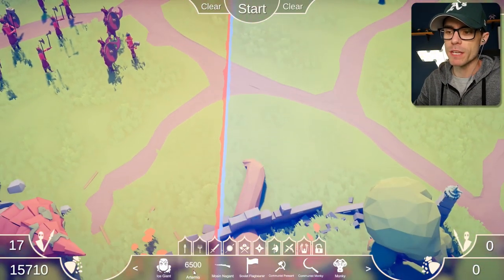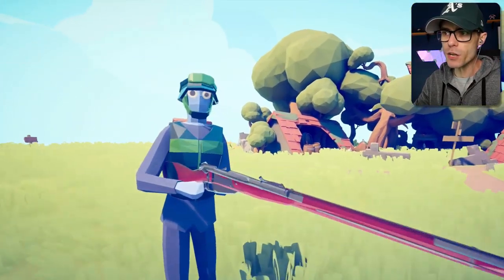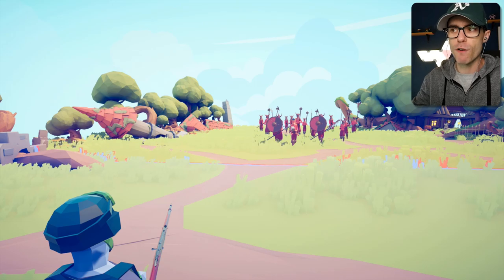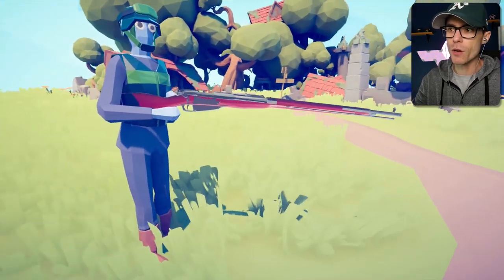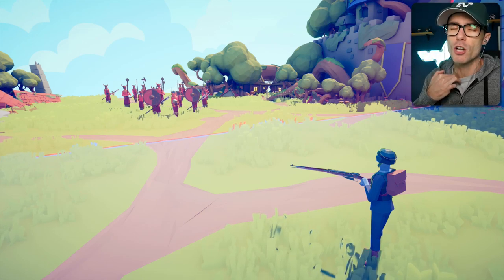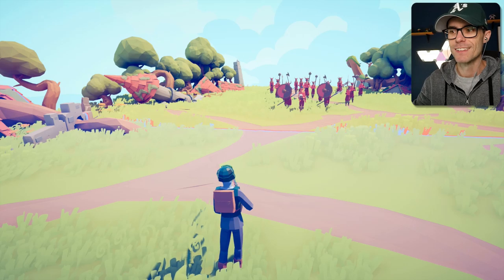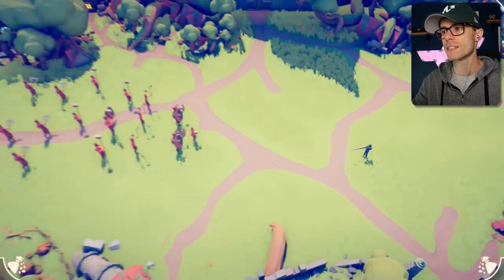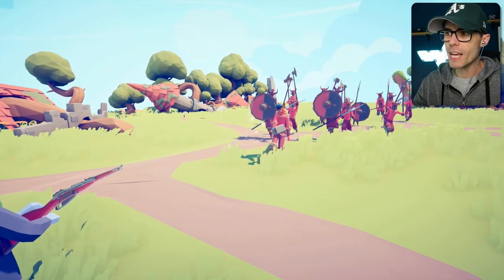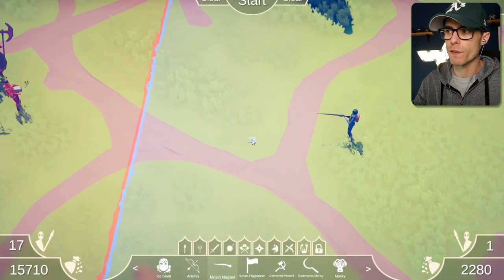We're onto the secret units now. We've got Mosin Nagant — a dude with a rifle, a straight-up soldier. You would think that if you sent this guy back in time to fight some Vikings, his rifle would be pretty awesome. It looks like a lever action — before anyone gets in the comments correcting me, I know it's a lever action. Can this guy defeat some Vikings? Let's see. Thor's shield deflected it. Uh-oh — Thor's gonna smack you in the face. The rifle could not defeat Thor, of course.